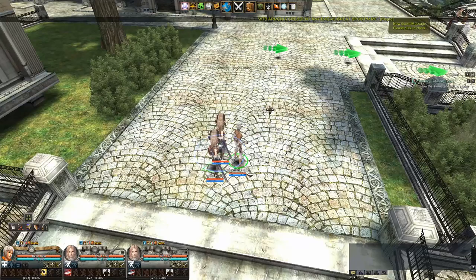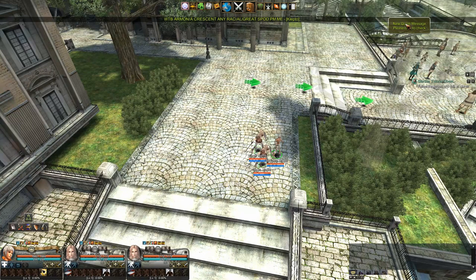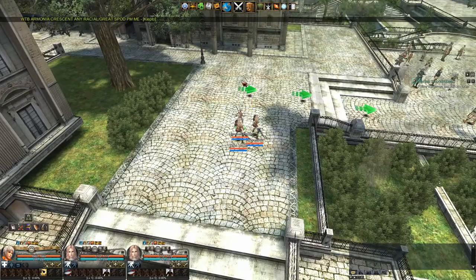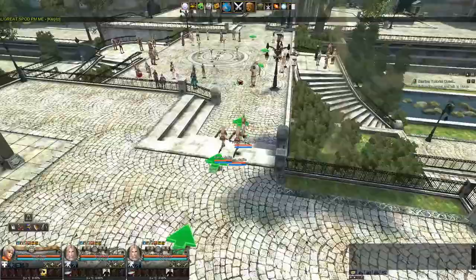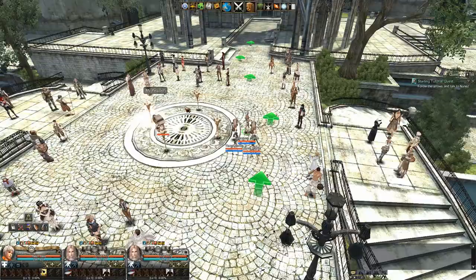This inverted scrolling is killing me. WASD doesn't really do a whole lot, but you left-click in the game world to move your characters — I'm sure you can remap that. A new message says 'starting tutorial quest — follow the arrows and talk to Nunez.' Alt+A also brings up quest information. Dragging the screen seems to highlight characters, and you can rotate the map by holding the right mouse button.